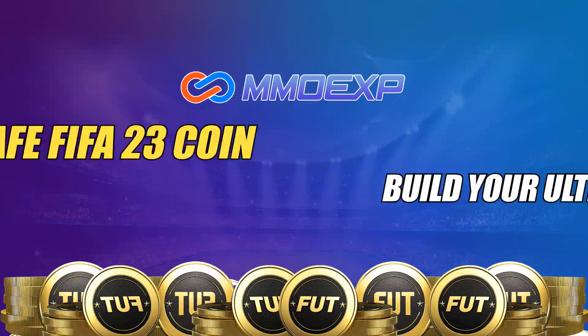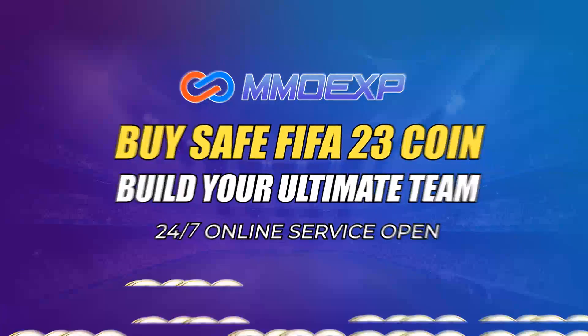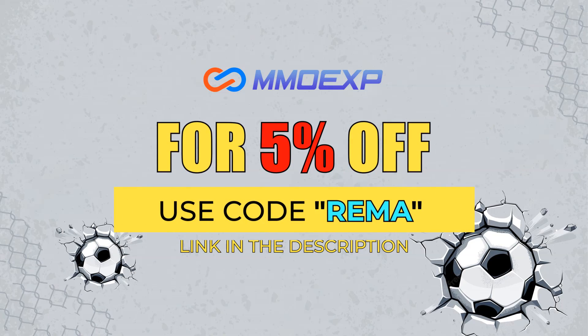If you want some FIFA 23 coins, please check out MMOXP.com. Their link is down in the description. They're fast, cheap, and reliable, and if you use code RIMA, you can get yourself a 5% discount.